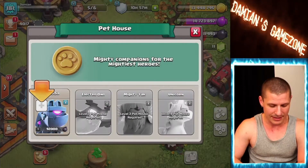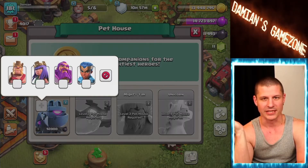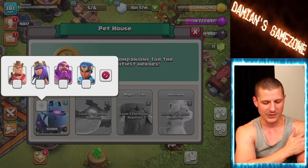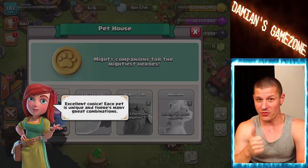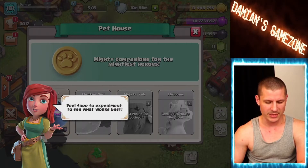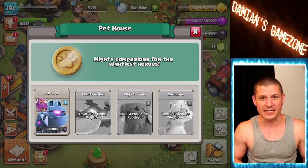Everybody says I should do the Royal Champion with Lassie, but I wonder — why not do it with the Grand Warden just for kicks? I'm gonna do it just for kicks. 'Excellent choice!' — well, thank you. 'Each pet is unique and there are many great combinations, feel free to experiment.' I honestly don't know if it's gonna work well with the Grand Warden, but let's try things nobody else has tried.